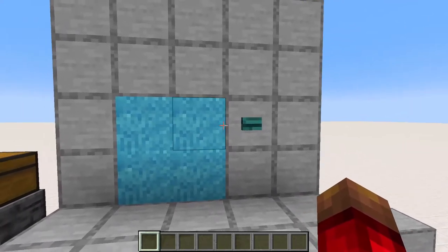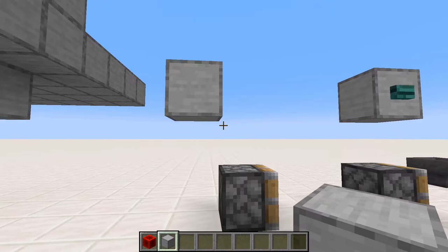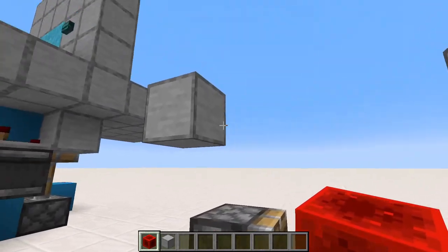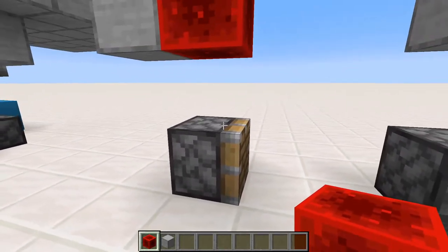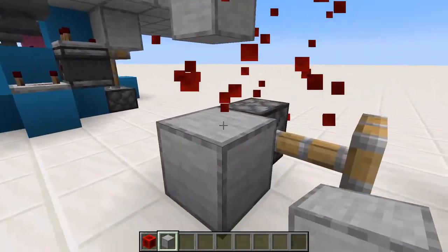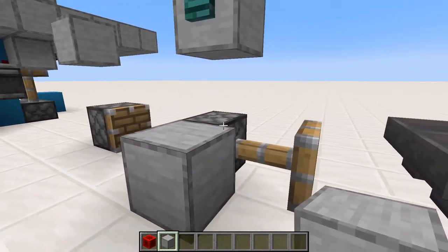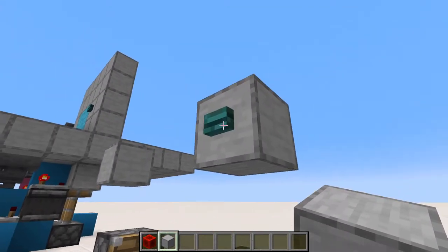Now let's talk about the redstone. The first thing I want to talk about is a fun yet confusing topic called quasi-connectivity — it's the idea that a piston can be powered without knowing that it's powered. So I place a block right there, the piston is actually powered, but it doesn't think it's powered until I update it. Now it knows it's powered, so if I remove this block, it stays powered until I update it again. Same thing applies to this button — when I power it and it puts a block next to it, it updates the piston, but it's not powered anymore because the button depressed.